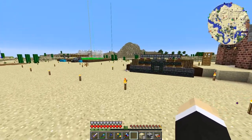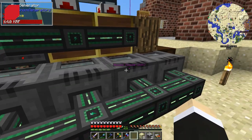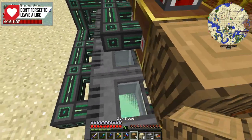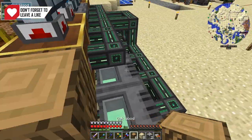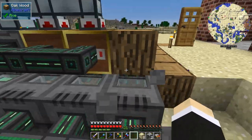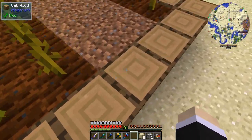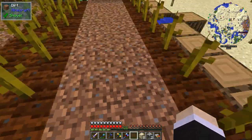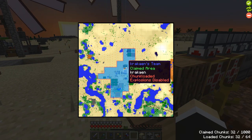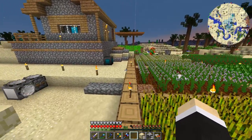Next I'll send power from the farm over to the main base. For now I'll let the biofuel pile up and see how it goes. It's a simple farm — just place the stems, they can grow on the sides too. The whole area is eight blocks long. I'll chunk load it to keep it working.